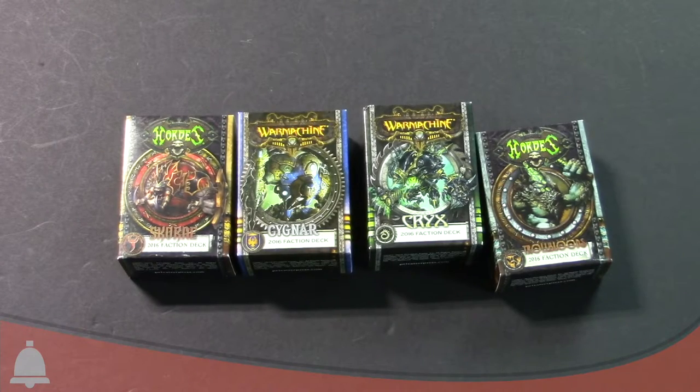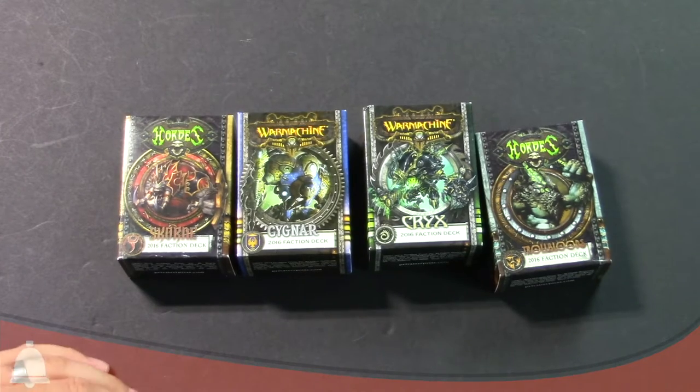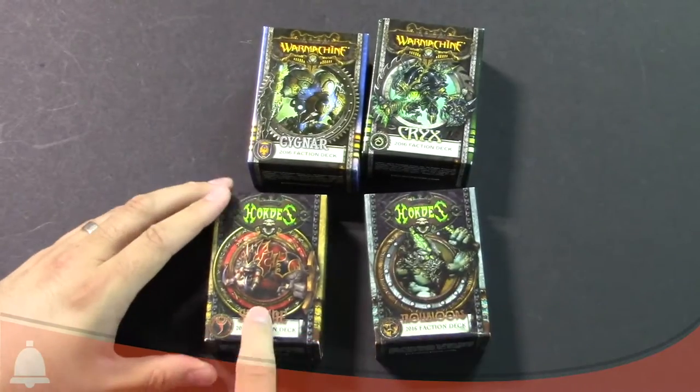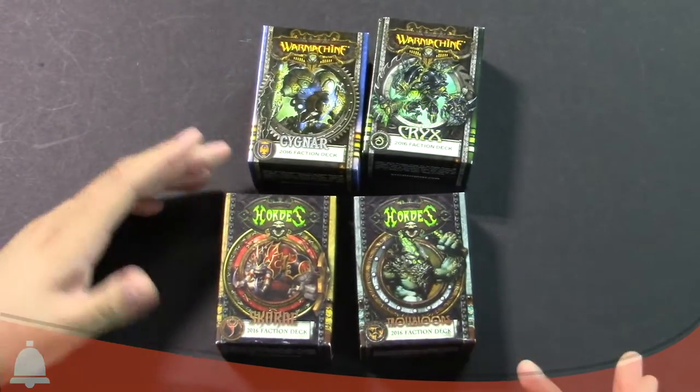Hey Bulls fans, Adam Harry back with another quick Bulls unboxing. As you can see here today, I have the new War Machine Hordes faction decks. I've got four of them with me today — the Skorne, Cygnar, and the Skorne and Trollbloods faction decks for Hordes.